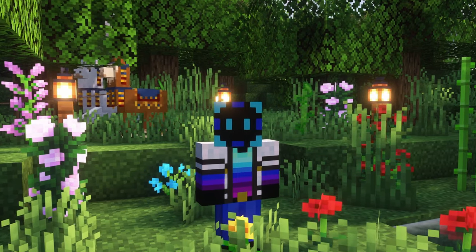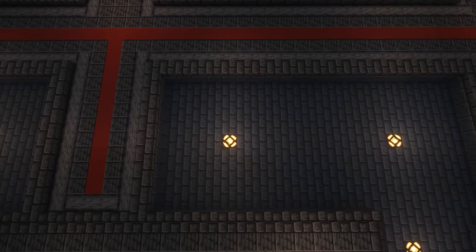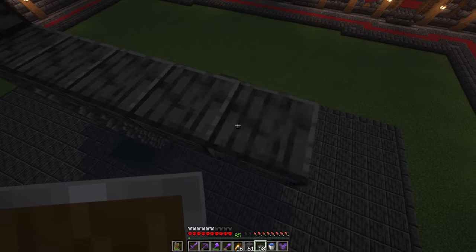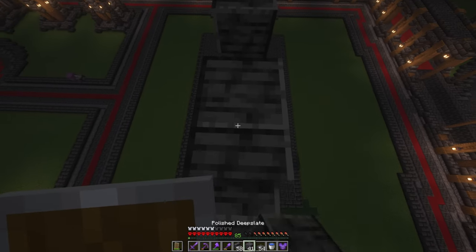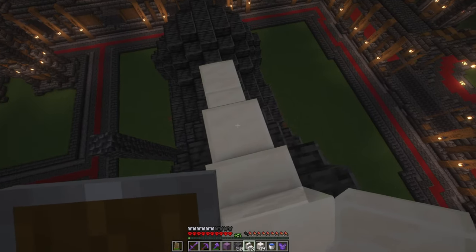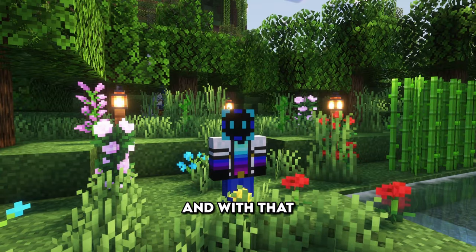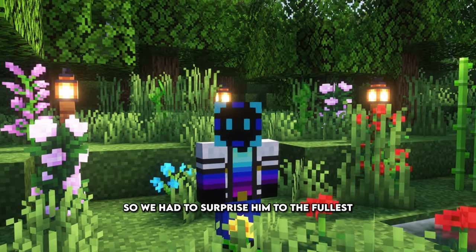I've made Devo wait too long, and for that I owe this last build to him. This build was going to need a base to rest on, so I came up with a very basic pattern. I also wanted to surround it with water and have two bridges connecting it to the paths. And with that, the giant horse statue was complete, marking this as Devo's domain. He waited patiently for his return, so we had to surprise him to the fullest.